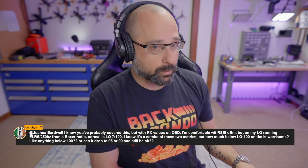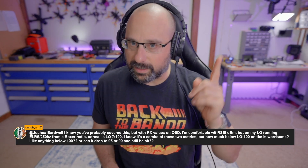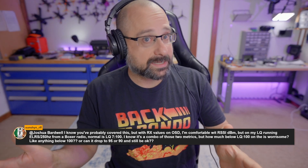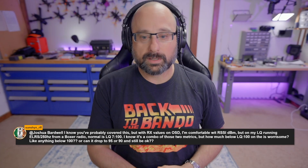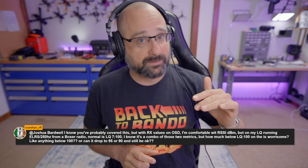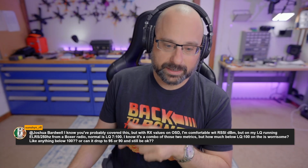The only place I use RSSI DBM in the real world is: I power up the drone, set it on the ground, and just before takeoff I glance at the RSSI DBM. I know it's usually around minus 40 to minus 45 — whatever your normal is at your output power. If I plug in, set it on the ground, power up, glance at the RSSI DBM, and instead of minus 45 it's at minus 65, I think, 'Hold on — I have a bad antenna, something's not right, I should not fly.' That's how I use RSSI DBM. But once I start flying, I don't pay attention to RSSI DBM at all. It's all LQ and SNR.